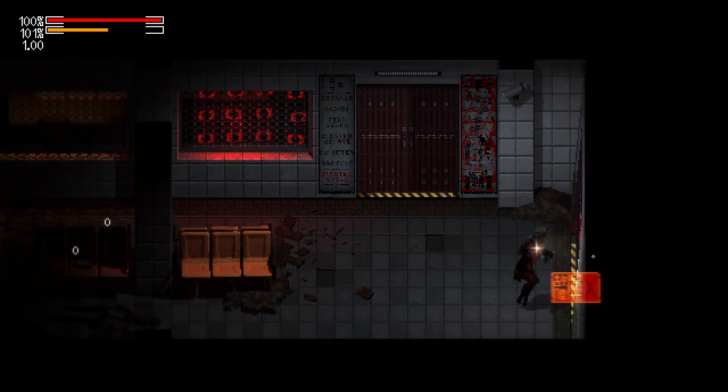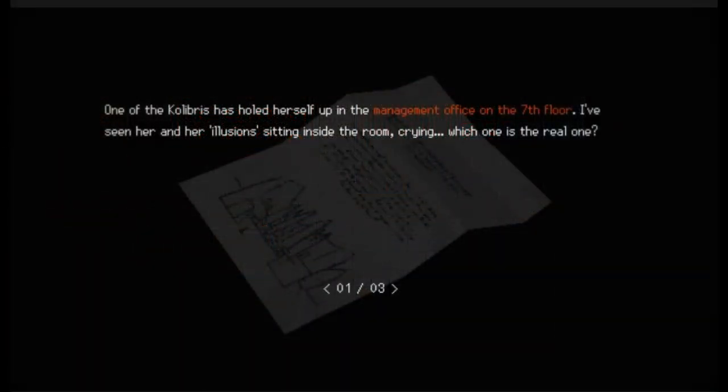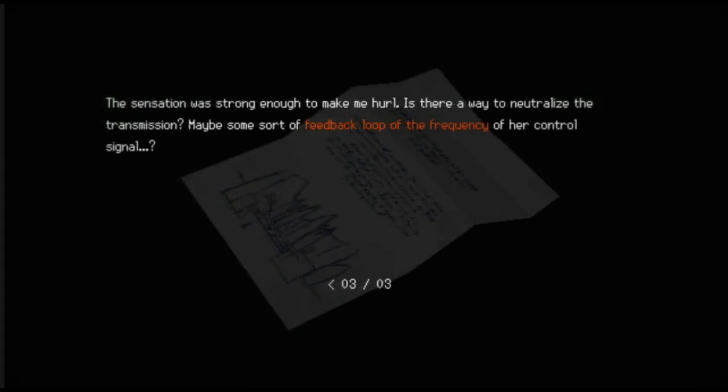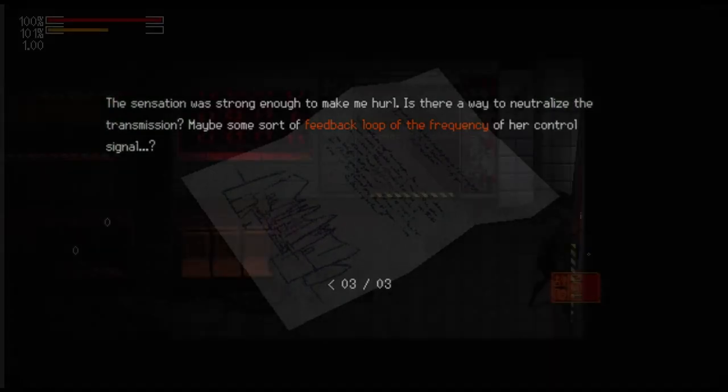That reads as following: 'One of the Calibris has holed herself up in the management office on the seventh floor. I've seen her in her illusions sitting in the room crying. Which one is the real one? I think it's because the painting is there. Whenever I was close to her, I felt like my mind was being assaulted by the image of that island. The sensation was strong enough to make me hurl. Isn't there a way to neutralize the transmission? Maybe some sort of feedback loop, or the frequency of her control system?' This event left most Calibris infected.